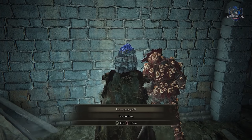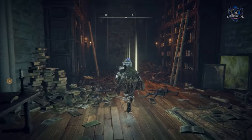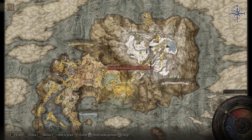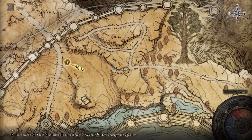After talking with him in his cell, return to the Roundtable Hold and a message will be where he was before, telling you to travel to the moat of the capital ramparts. Get there easily from the Outer Wall Battlegrounds, and then you will be invaded by him around the moat area. Defeat him to get his awesome Sword of Milos.